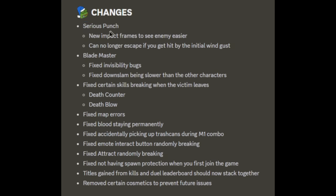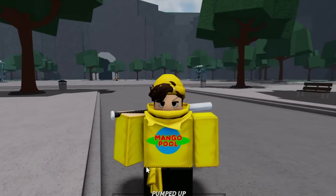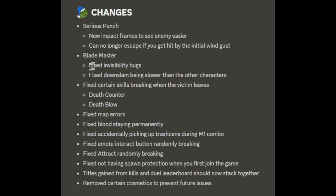Serious Punch got changed — there are new impact frames to see enemies easier, and you can no longer escape if you get hit by the initial wind gust. They buffed Serious Punch quite a bit. I haven't used that side of my moveset in a while so I'm not sure if it was needed, but we'll test it out later.